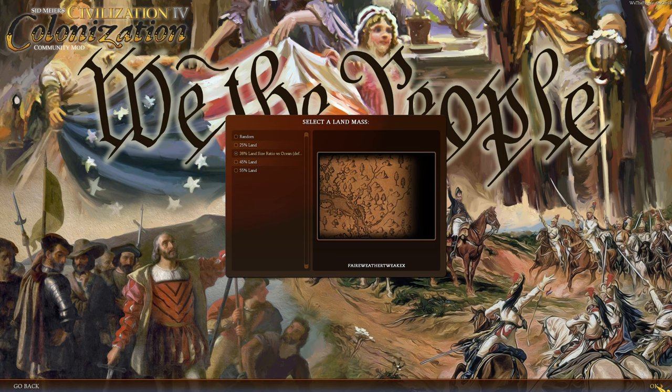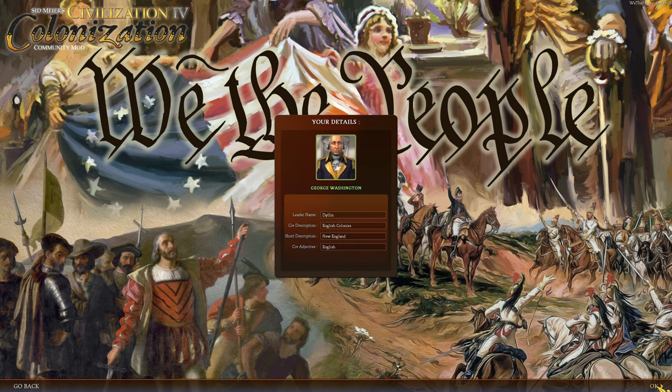There are large rivers which are different from regular rivers. Large rivers are actually water tiles functioning as river instead. We shall be Dylan Washington.